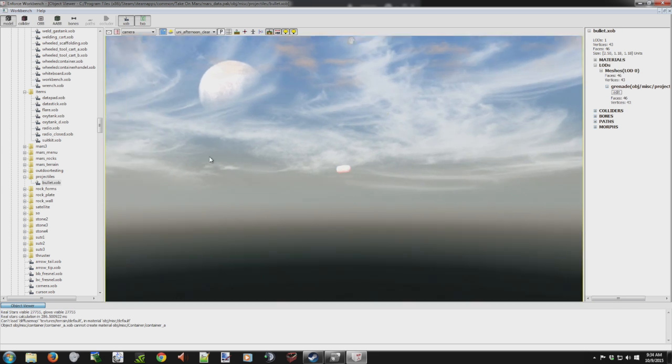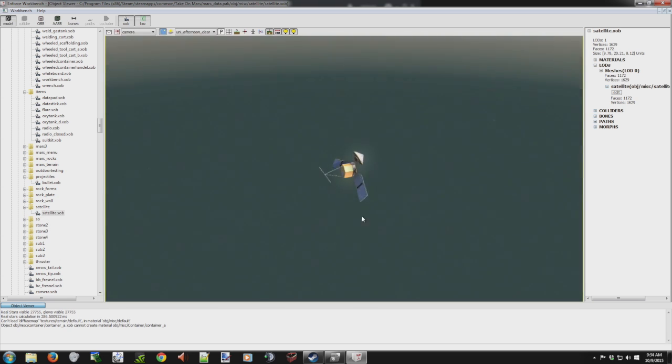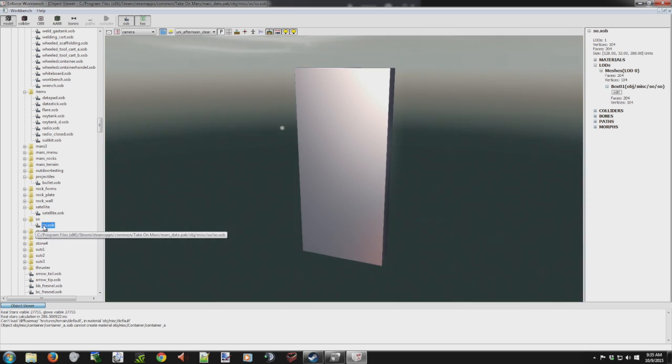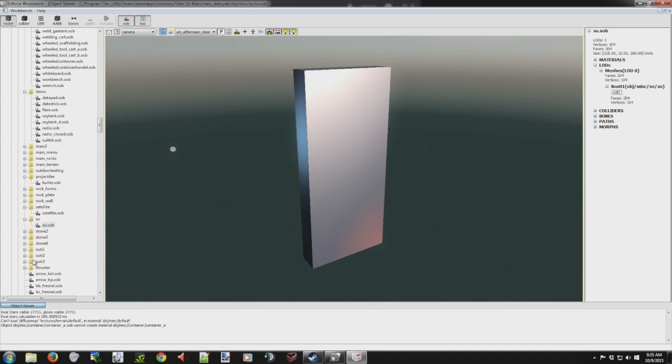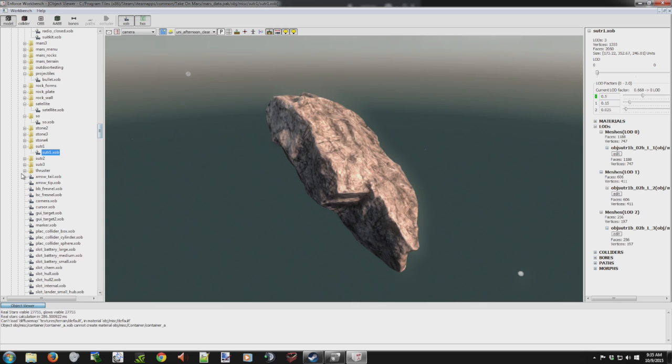Outdoor testing section — projectiles. Okay, we've got a bullet. There's that little satellite from the opening of the game that's cruising around the planet. And that's the monolith. Got more stones and a thruster.